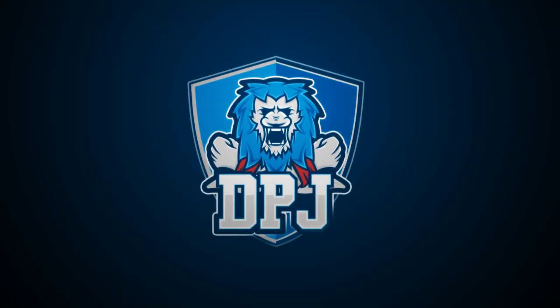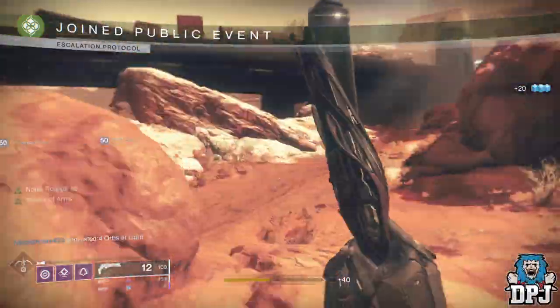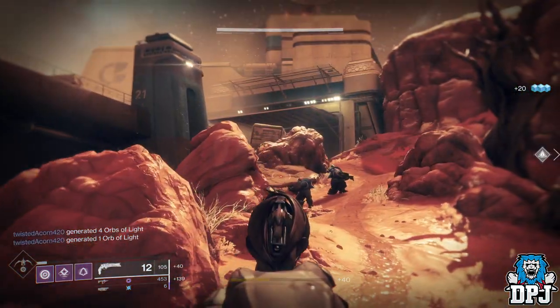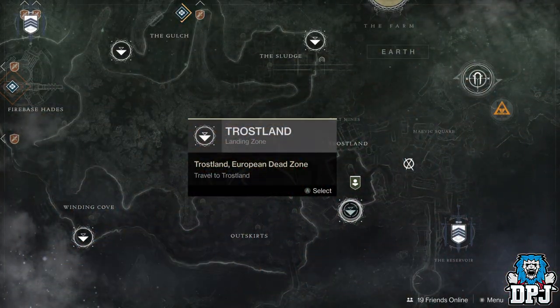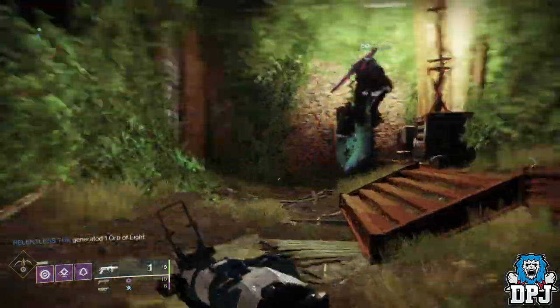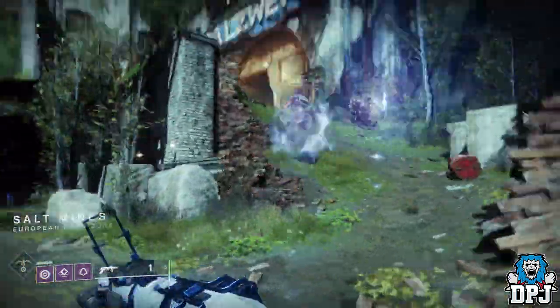The Lumina quest landed today and within this video I wanna guide you through how to get this weapon and hopefully help you get it done much quicker than normal. The quest for this weapon starts within the same location the Thorn quest started. Load into the Trostlands on the EDZ and make your way to the Salt Mines — basically head behind the church and follow the path I take on screen now if you don't know the way.